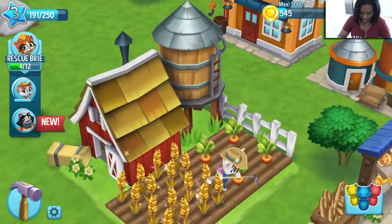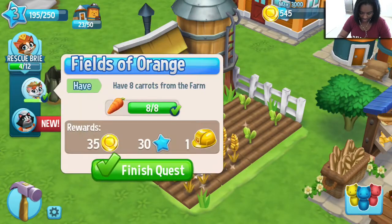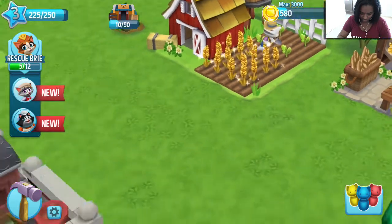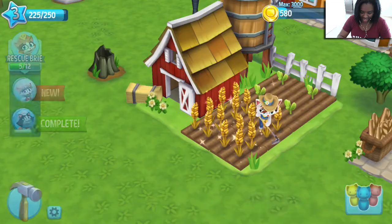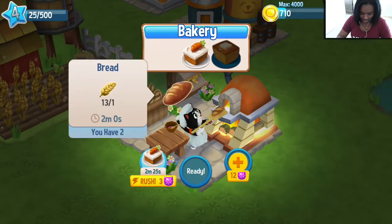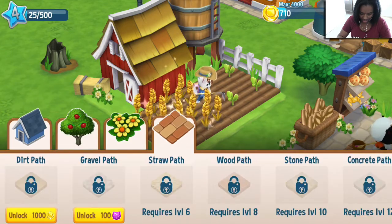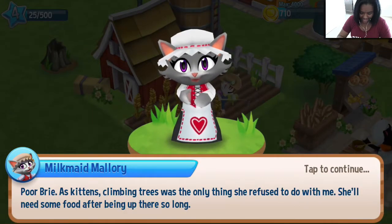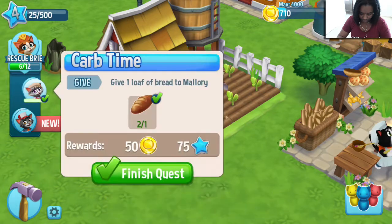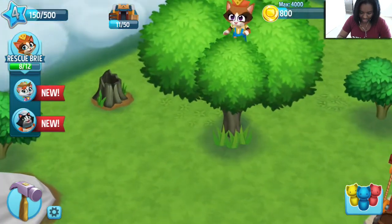We have to get Brie down from that tree. Mallory's lost without her sister. So the carrots are about to finish. That completes that one. Okay, the smell of fresh breaking bread — it cannot be beat. Let us make two bread. We have two bread. Nice, level four! Oh, now we have corn. But let's get some more bread baking. So much is happening right now.